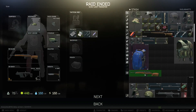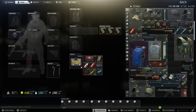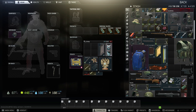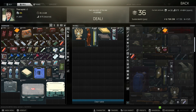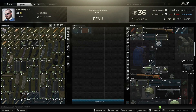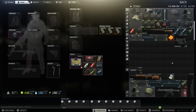Now that we've survived the raid, let's count up everything we've made. I'm going to speed up the portion of me selling everything to the traders and put the grand total at the end of the video. For context, I'm also doing this as if I don't have the flea market unlocked, so everything is based off trader totals — not flea market prices. New players, you know what to expect. For veterans watching this, you know you can mark up certain items on the flea and make even more than what I'm showing here.